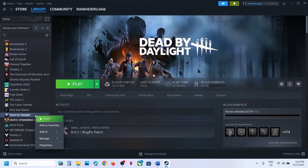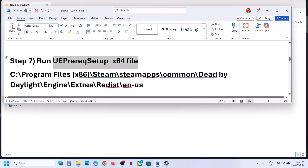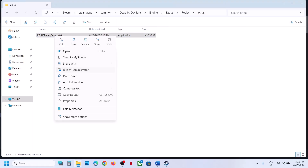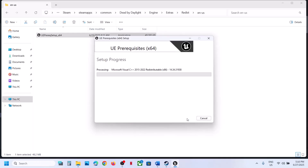Still not working? The next step is to run a file from the game installation folder. Right-click the game, select Manage, then Browse Local Files. Open the Engine folder, then Extras, then Redist, then en-us. Right-click the file, click Run as Administrator, and click Yes. If you see Install, hit Install; if already installed, you'll see Uninstall — uninstall it, then install it again. Once done, launch the game and check.